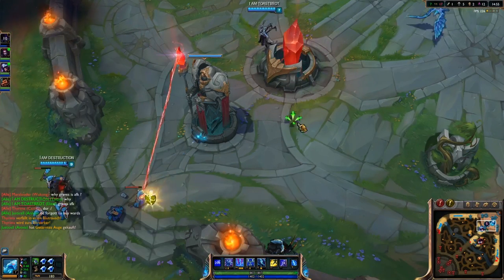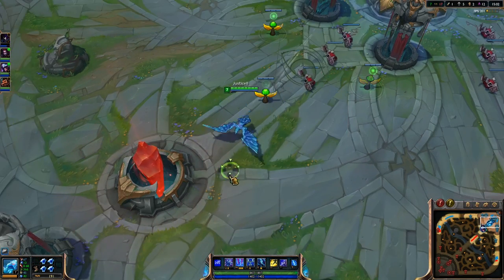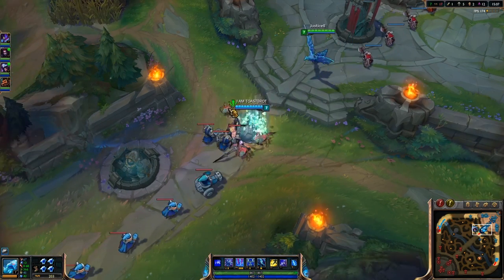Another trick many people do not know: if you put three wards in the shape I do right here, you get the all-seeing eye and you won't be able to be backdoored the whole game.